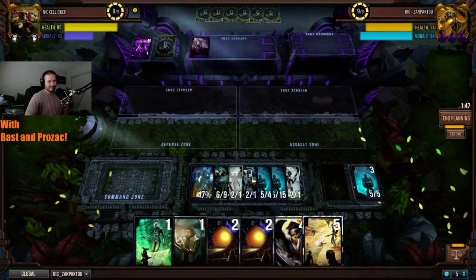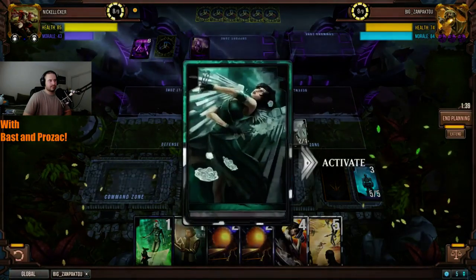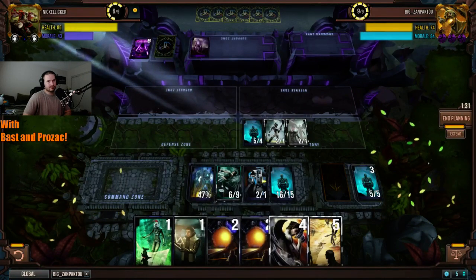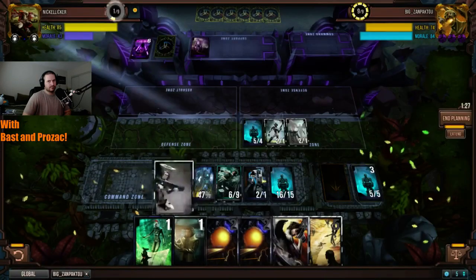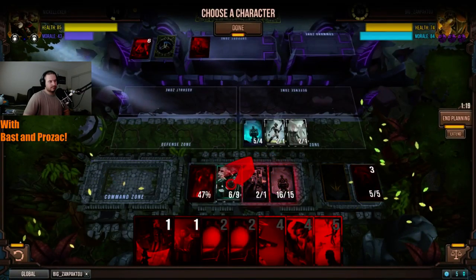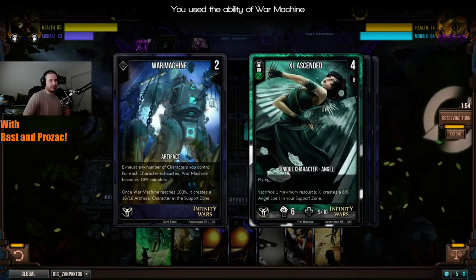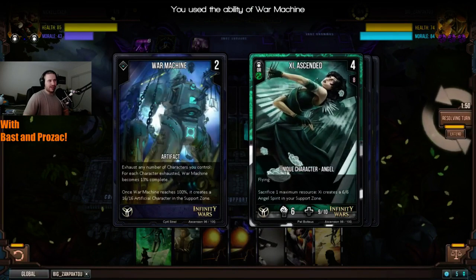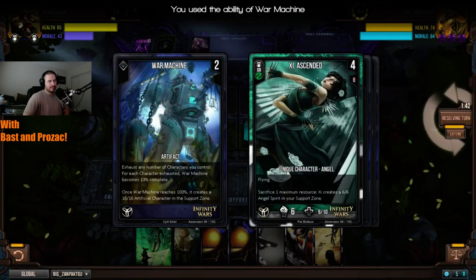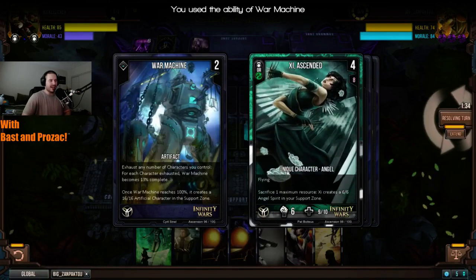I probably would have gone for the offense at this point because you're putting too much into War Machine for just that single card. When you have board control you want to finish as quickly as possible. The Z is going to be very useful here, especially if he gets Guns of Goliath. He just used Ascended G's ability three times — down to six resources — and we're looking at three 6/6 flyers.